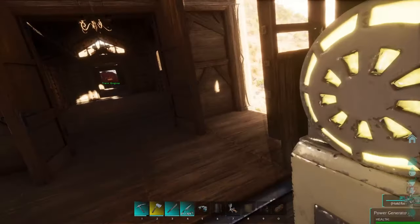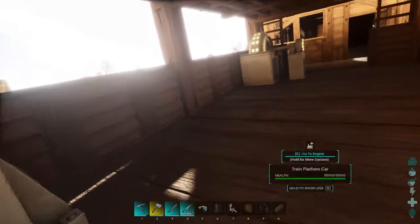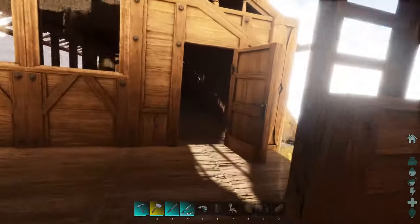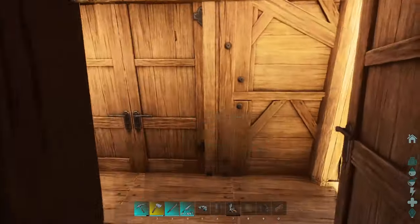I've got two generators, and up top I've got a grinder. I believe I also have some water tanks — actually no, I didn't put down the water tanks, but I've got generators here. The reason I have two is because the very tippy ends are cut off. This here is meant to be a dino storage, but I could not fit any of the dinos I have in here.